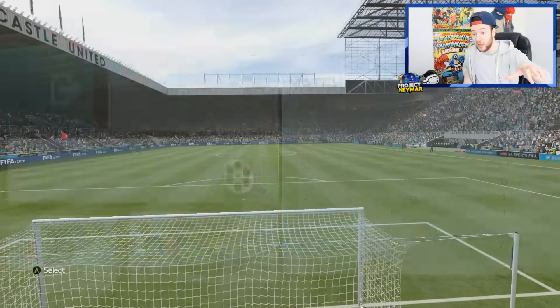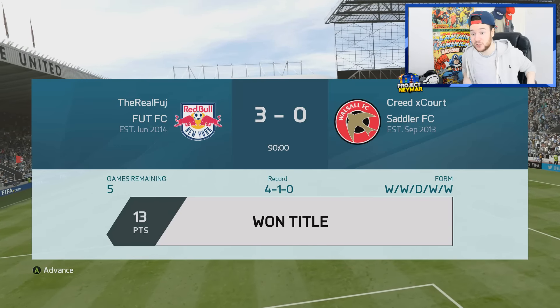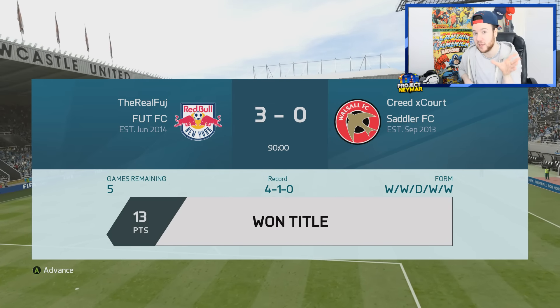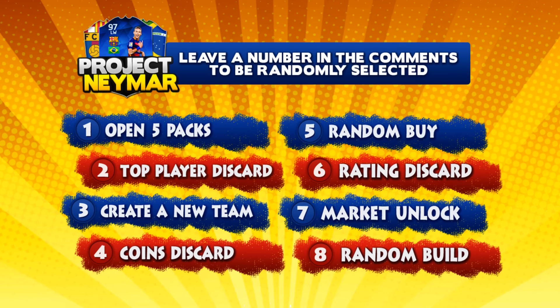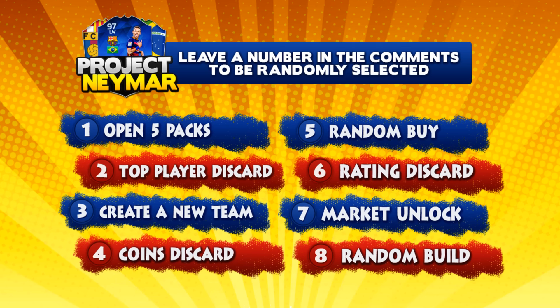3,400 coins from that win plus the title — we're sitting on around 5K again, not bad at all. I'm thinking we should make a few last purchases, but I'll leave it to you guys to decide within the 5,429 coin budget — request one really good player or a few smaller ones as long as it doesn't exceed 5,400. Drop comment numbers one to eight for tasks you want next episode. Drop a like if you enjoyed, and see you the day after tomorrow for a new episode of Project Neymar!